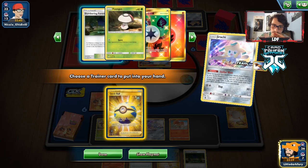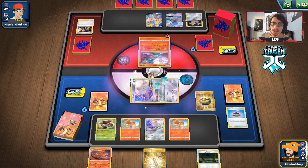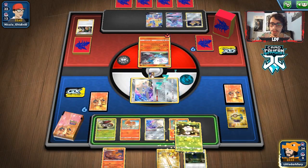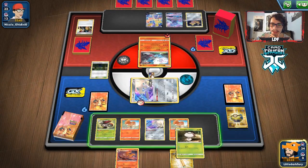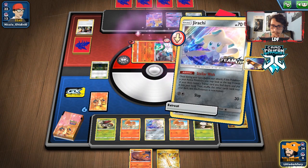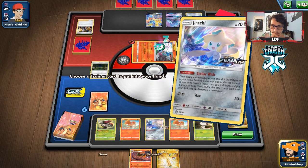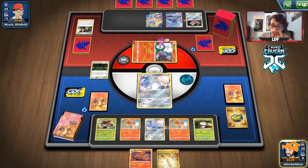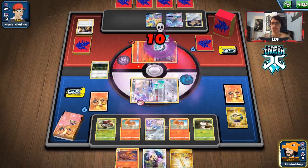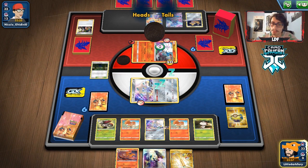Quick Ball — what we can do is put them to sleep with Fungus. I might have given them a Switch off that, but it doesn't seem like a bad idea to just slow them down. Retreating on the Jirachi — there's a Supporter, perfect. We'll see if they stay asleep. They do — I was worried they'd flip heads and wake up but we're good.